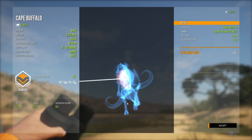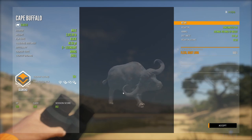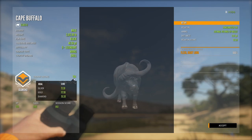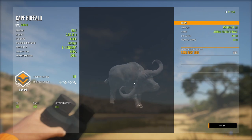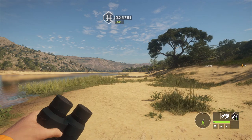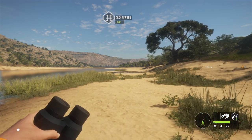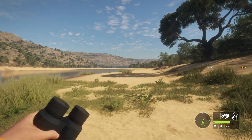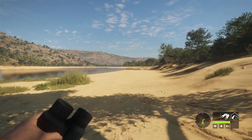He just came out of nowhere and started charging me, so I gave him the smoke. Let me get a screenshot in the harvest screen. Diamond's threshold is 151.3 and he's 154 — pretty successful hunt. I didn't really expect to find a diamond of anything in this hunt, let alone a cape buffalo. I thought my Africa map was kind of dead to be honest. I've never really run around this northern area for cape buffalo and sure enough, we got a diamond up here. That's pretty awesome — can't really get much better than that.